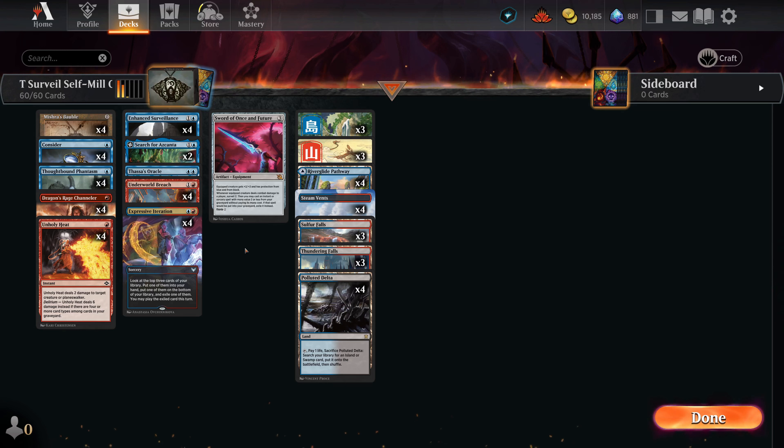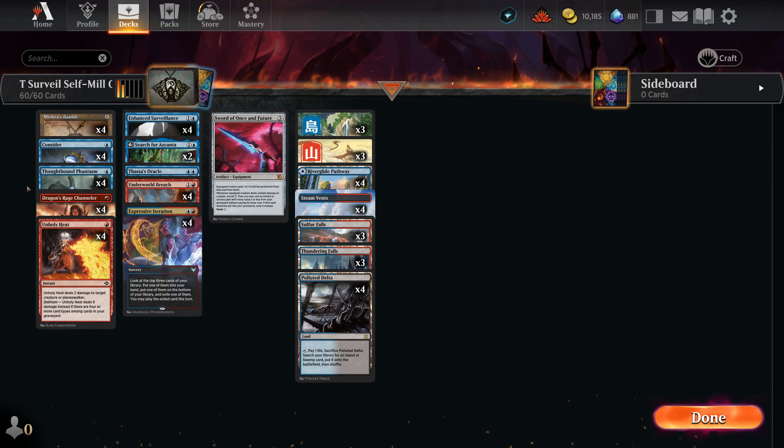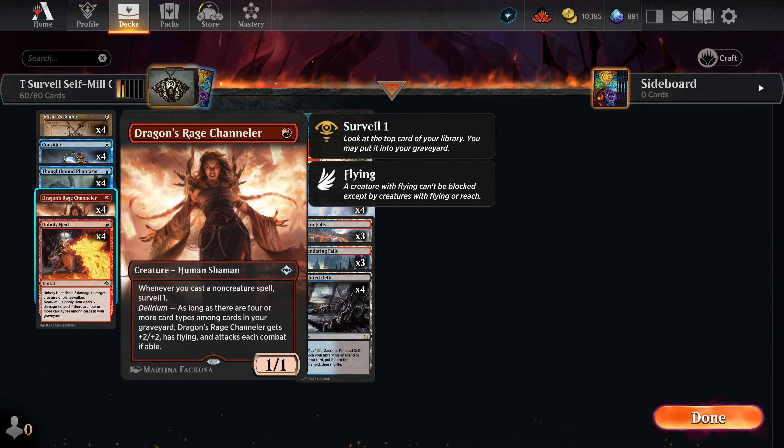You combo the infinite Bauble loop with Underworld Breach to win the game. I've been trying to get a Thassa's Oracle win on the channel — building a blue-black Demonic Consultation Thassa's Oracle deck doesn't seem popular in Historic or Timeless, it's very fringe. So I'm glad to try it here. Beyond this combo, we're smashing surveil pieces into a Delver-style shell, running Thoughtbound Phantasms again. Last time in Grixis we ran Dimir Spy Bug, but at two mana it was a little clunky.